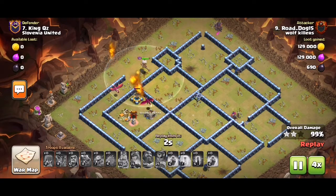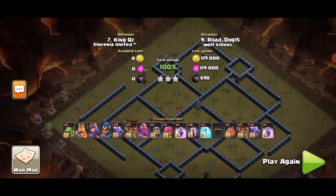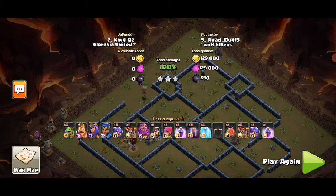To summarize: number one — awesome suicide hero value at three to five o'clock, taking out two compartments, an air sweeper, the ego, and more. Number two — good pathing with the dragons from six towards nine o'clock. Number three — the bat spell placement was pretty bad but it got the job done because the sui heroes and drags took out most of the base anyway. The freezes were pretty good. If I was using bats I would have placed them around eight to nine o'clock or twelve to one o'clock so they don't split in two directions. But we had enough troops left for cleanup — that's why it's a three-star. Thanks for watching, peace out.